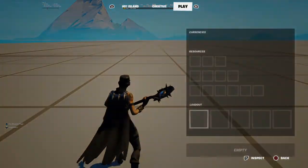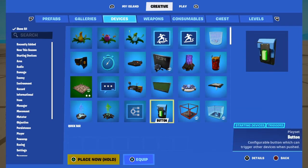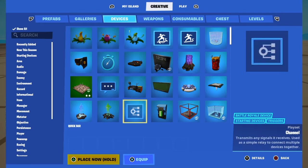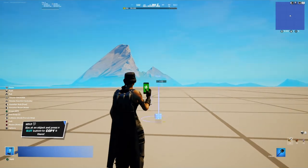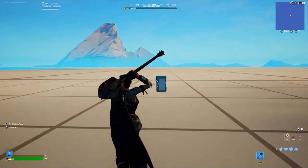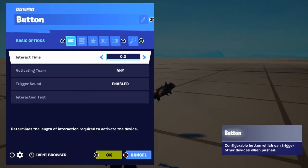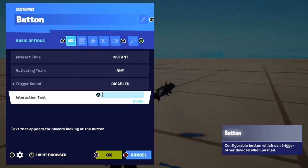First you want to go to your devices, and you either want to get a button or a trigger — doesn't really matter. We could do a trigger, but I'll just do a button right now. Place that down. Now that we have our button, we're going to go into the settings. Interact time: instant. Activating theme: any. Trigger sound: disabled. Interaction text is going to be 175 HP.